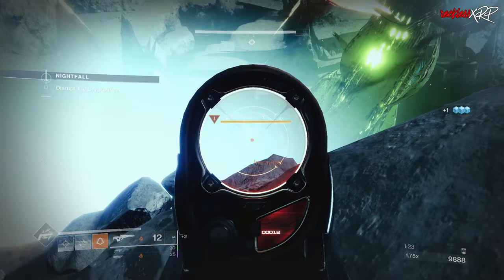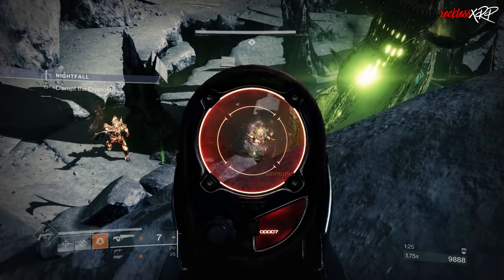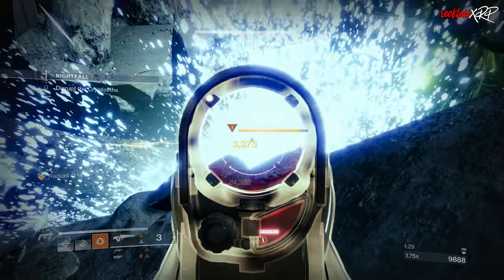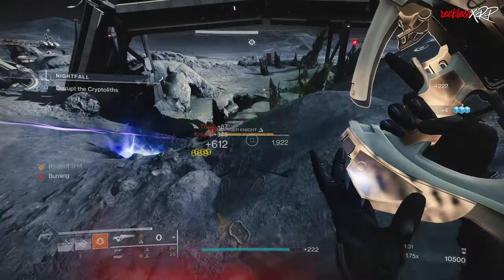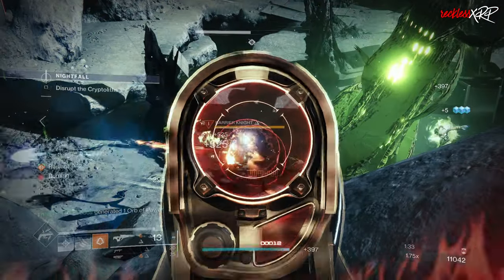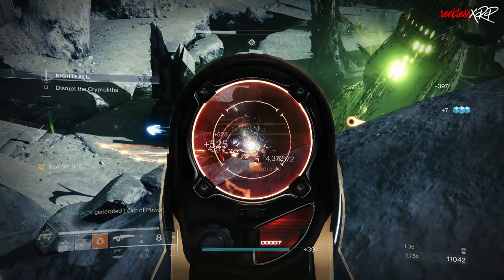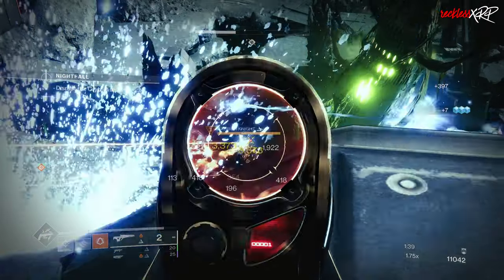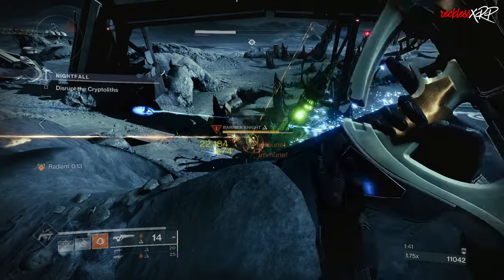Each weapon comes with a brand new origin trait, Indomitability, and many can roll with a new right column trait, Desperate Measures. All Brave Arsenal weapons were updated to current art quality. The first weapon mentioned is Forbearance. Just so you know, in order to get these weapons you need to have the corresponding DLC. Forbearance came with the Witch Queen, so you need Witch Queen to get this version for the Brave Arsenal.